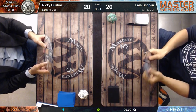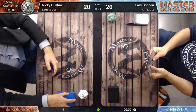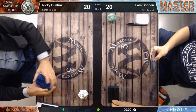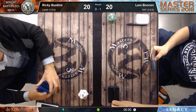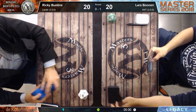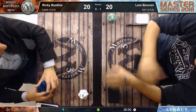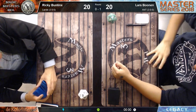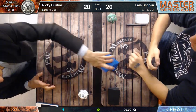I see a stamp on the wrist of Lars Bolne - maybe he went to a party last night. Ricky has to mulligan to five cards. We saw the Ancient Tomb in his sideboard - he brought it in against Lars to make two mana for turn one Chalice or Sphere of Resistance. Against a deck like ANT with no creatures, you have enough lands and plenty of irrelevant ones to discard.